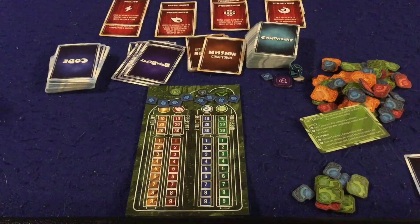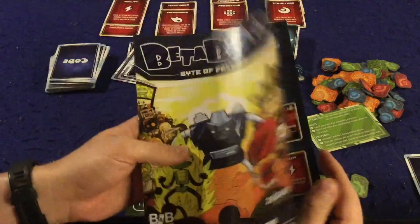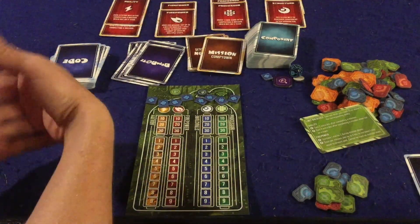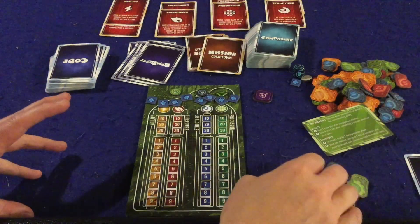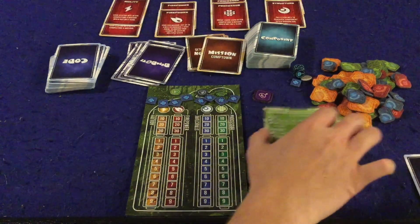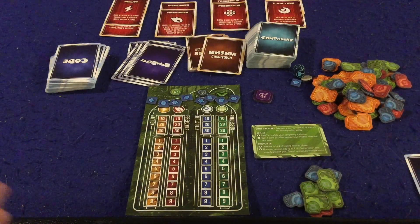Alright, we're going to take a look at what you get inside Betabots. First of all, you get a handy dandy rule sheet. It is seven pages, double sided, full color, full of pictures, illustrations, and examples. It's pretty well done. There are a couple areas where you wish they would give you a little bit more instructions on how things are supposed to work — in particular the negotiation phase when you have to go on missions and there's just a big free for all. But we'll talk a little bit more about that later.